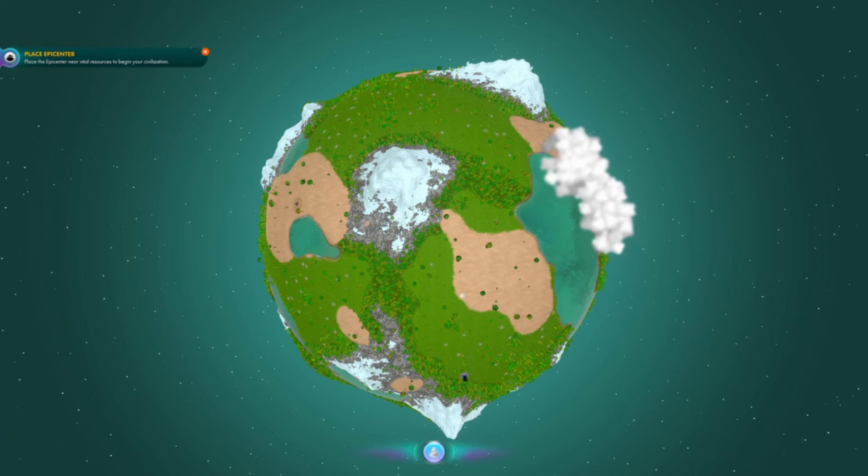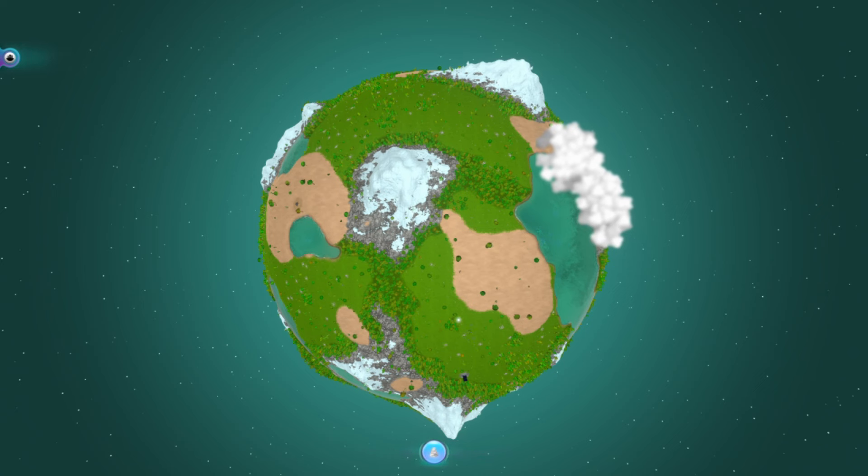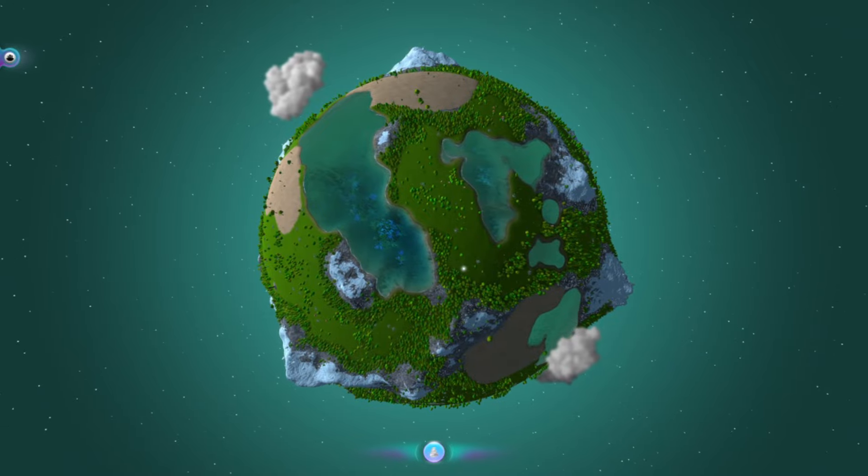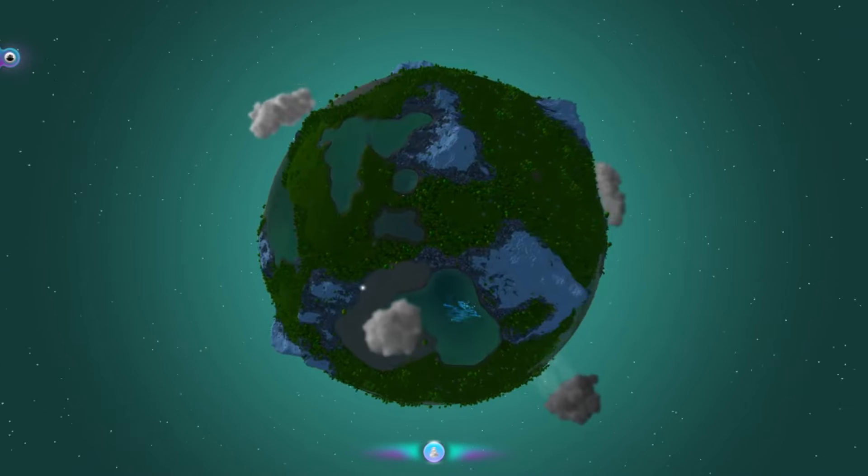I love that intro. First, what we need to do is place our epicenter. You want your epicenter to be well situated, kind of among all of the different biomes — perhaps not too close to these mountains, which could become volcanoes. You want them to be near to deserts and especially near to water. It's important to look for a good starting position.